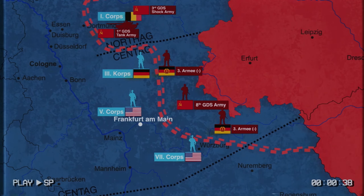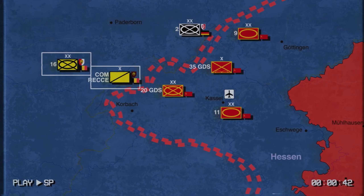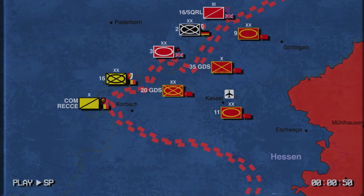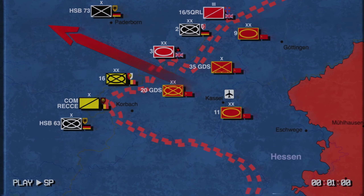A regrouped and reinforced Soviet First Guards Tank Army will push again and try to break out of the Castle bulge. The objective is Dortmund. However, unlike the chaotic first hours of the war, NATO has rallied. Under British command, the Belgian 1st BE Corps is being deployed with additional British units. The Bundeswehr is also reforming. As such, both sides are planning their own counterattacks.